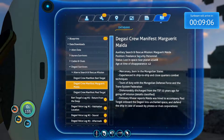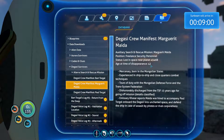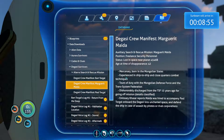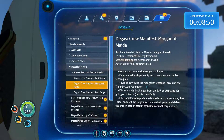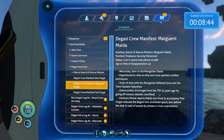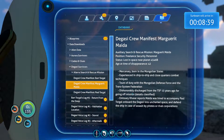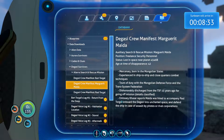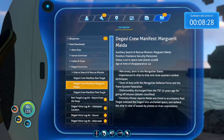Marguerite Maeda — position: freelance security personnel. Age at time of disappearance: 42. She's a mercenary born in the Mongolian states, experienced in ship to ship and close quarters combat techniques. Tours of duty with the Mongolian Defense Force and the Trans System Federation. Dishonorably discharged from the TSF 15 years ago for going off mission — details classified. She's basically fairly bloodthirsty, although as a mercenary there's a certain amount of honor as well.